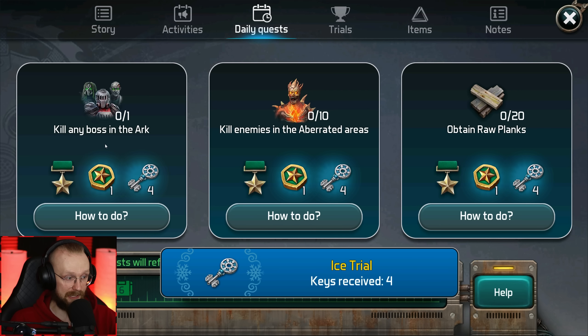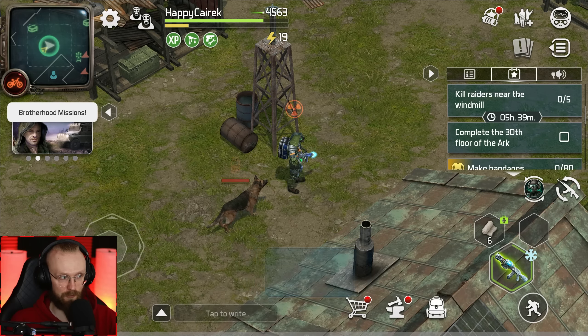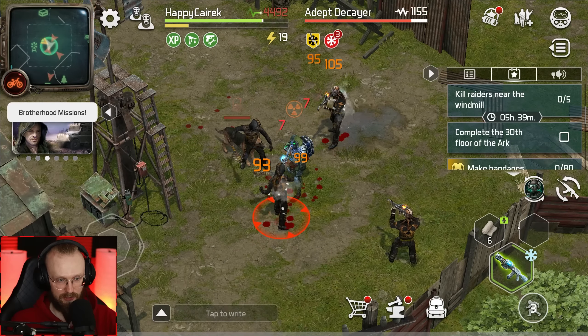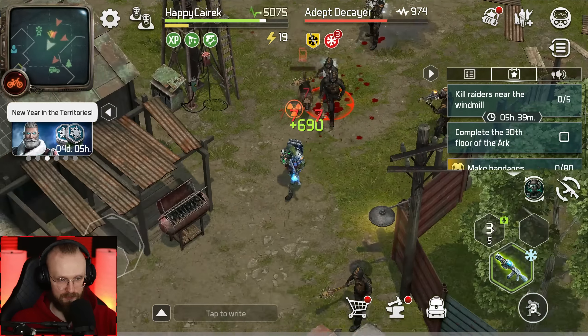We've gotten another task: kill any boss in the arc — for that we're going to get four extra keys. We have a little bit of radiation — I guess we'll just have to suck it up. I'm going to try to complete this task fully. Let's deal with the rest of these decayers — four out of five, then five out of five. We fought them off.